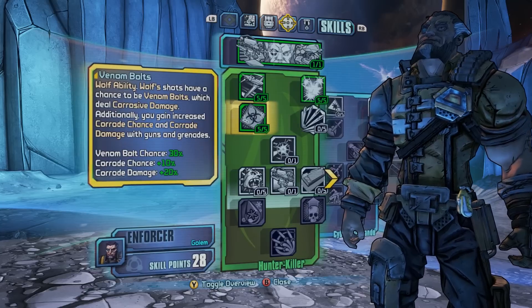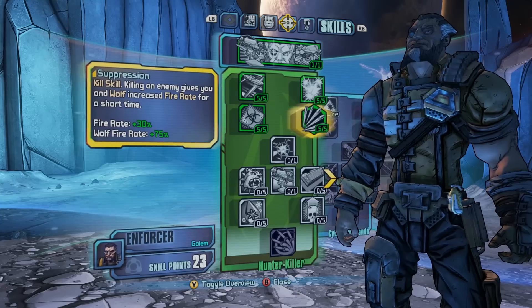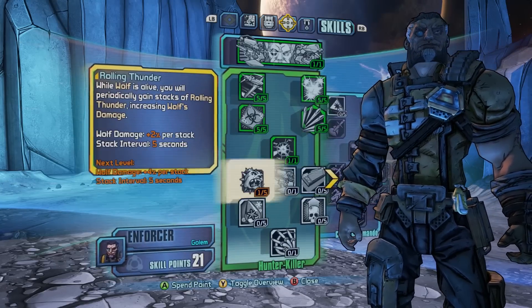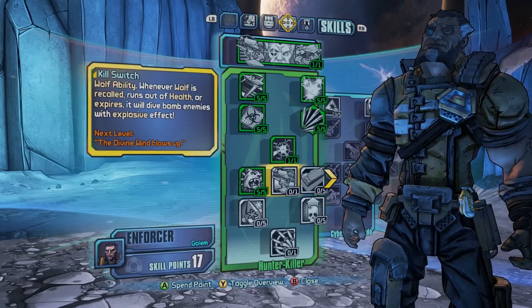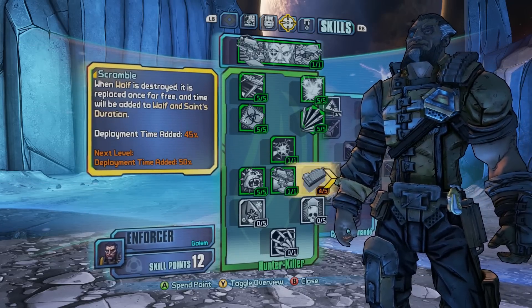There are skills in there that allow you to target specific enemies for your drones to attack. The ultimate skill allows the drones to actually launch missiles at enemies. So it's all about having a little buddy in battle, kind of like the Best Friends Forever tree for Gage in Borderlands 2, I assume — I didn't get to play with it that much.